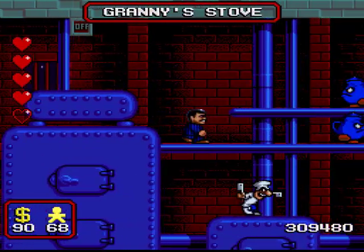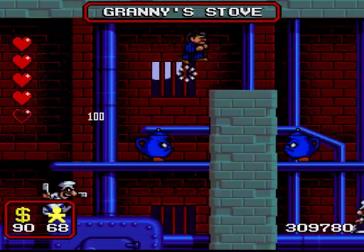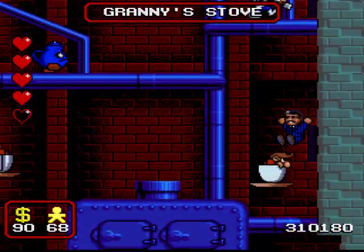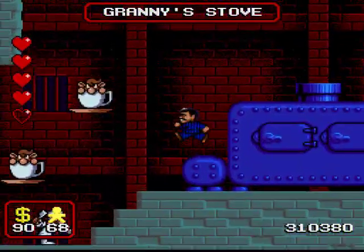First time I played through this game, I didn't know that. So what happened was this: I got to Granny's Stove, got up, hit the switch, went into the bonus area, didn't realize that the switch had reset everything, came back out, went down to the bottom of the furnace expecting to be able to enter it, and the blocks were still there.